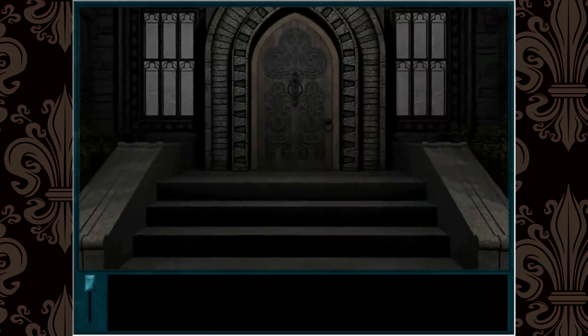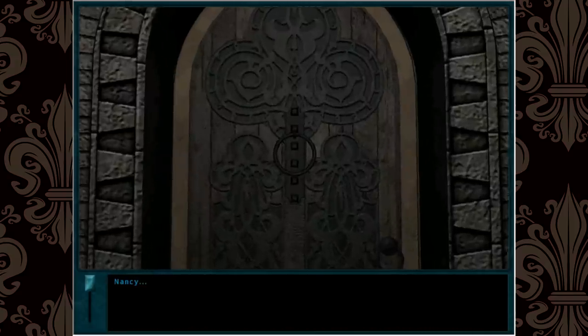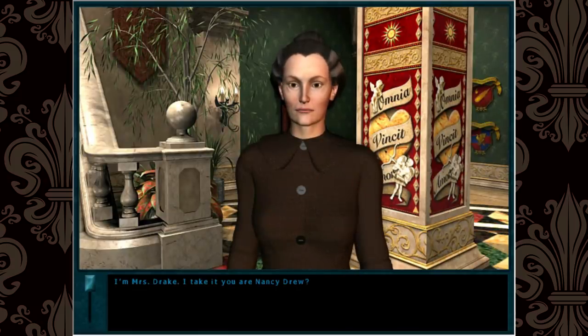As we approach the estate, this happens. Holy shit — okay, I can get into this. We are welcomed by Mrs. Drake, Hugh's peevish 80-year-old aunt, who looks like she's still in her 50s due to the magic of underwhelming 3D design and some great Frankenhair.